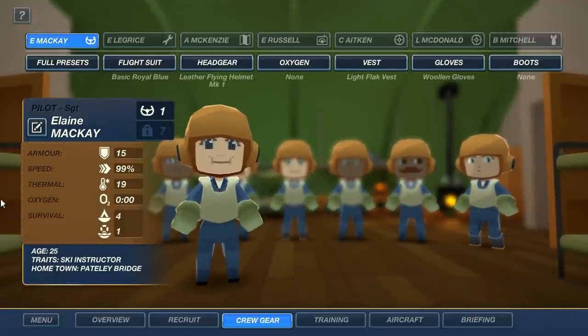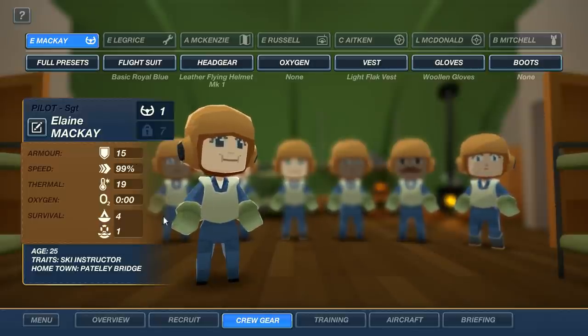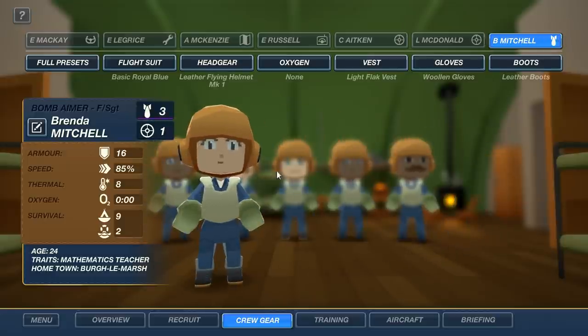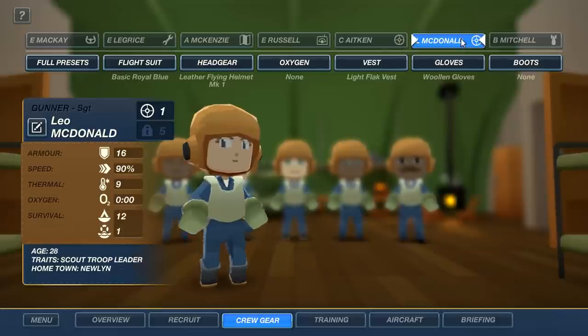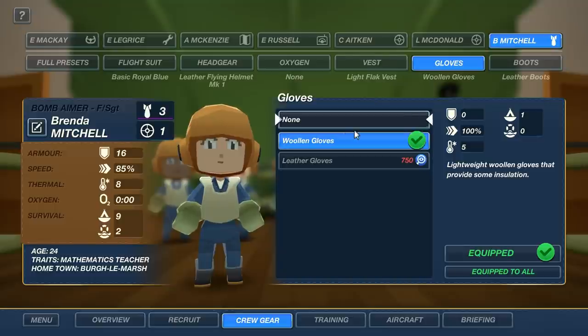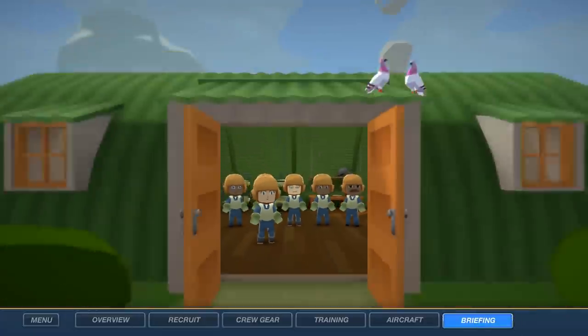Anyway, this is our current crew. That's Elaine McKay, our pilot. They've got different stats like armor and speed. Armor is good because when you get hit you don't take as much damage, and you certainly don't want the pilot knocked out. There's also a survival chance stat for ditching in water or on land. We've got our pilot, engineer, navigator, radio operator, two gunners, and a bomb aimer who can also operate as a machine gunner on the front. You can also upgrade their vests and flak gear.